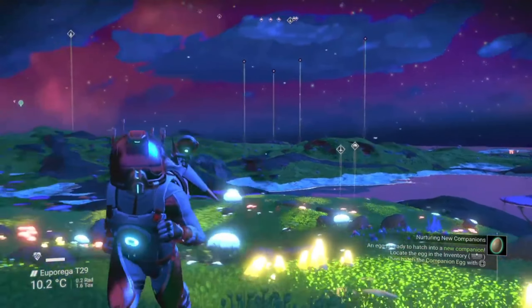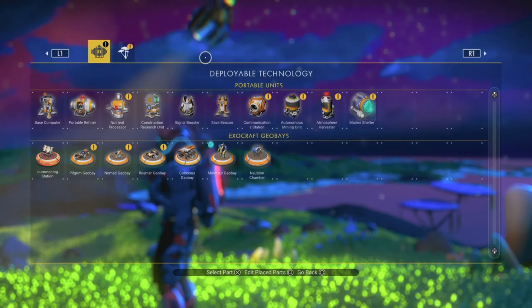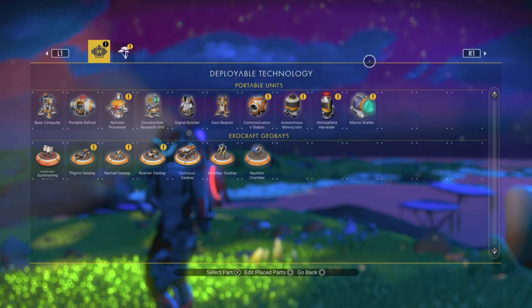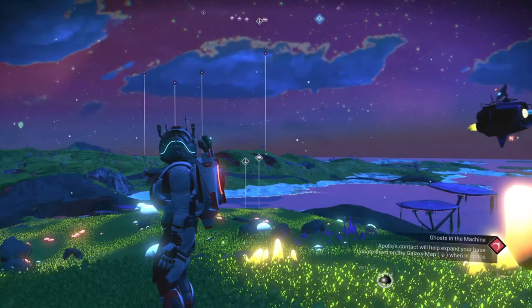As you can see, if I'm stood just within 300U from my base computer I can still access all of my base building parts no problem. Then if I step out of that 300U boundary I no longer have access to my base building parts and instead only have access to my portable technology.